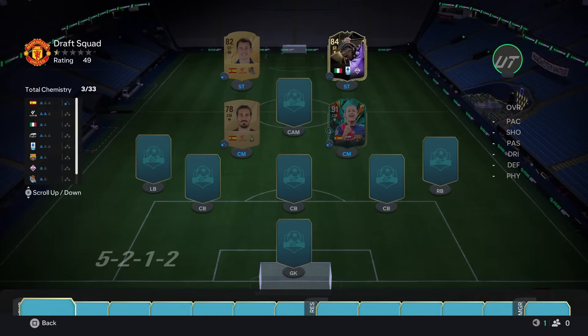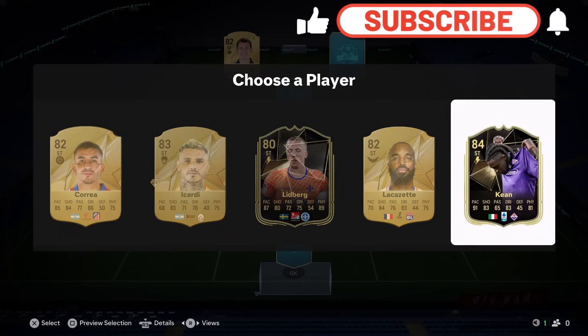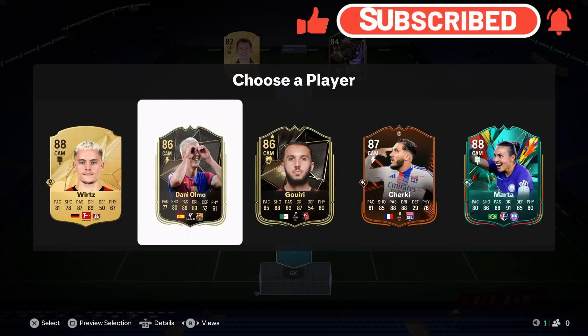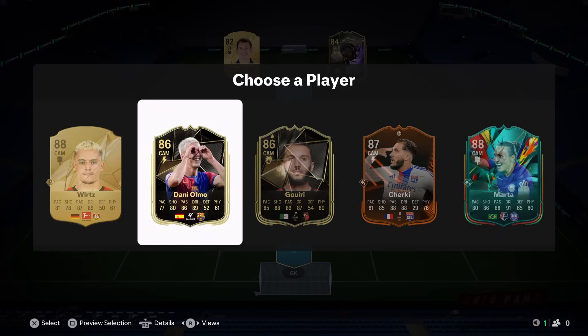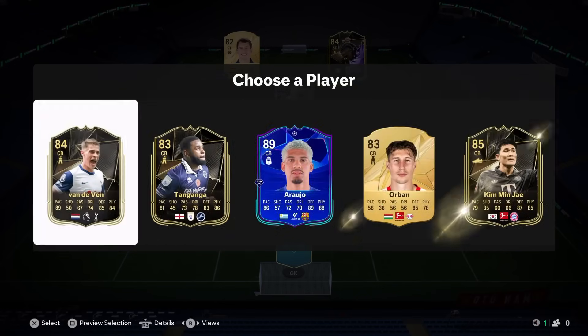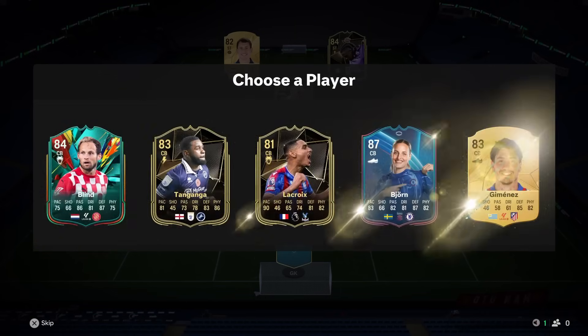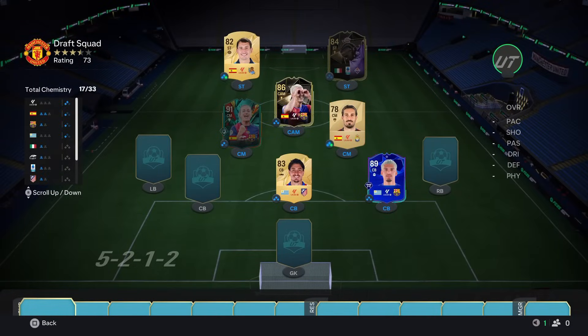Our second striker is not much better. Moise Kean is having a great season though. We'll take Moise Kean because if we took the other option there's a high chance he won't end up making our bench when it's all said and done. I do think Dani Olmo is the best player to take here for chemistry, so we'll take him. Also guys, FC Pro Live cards are out, however they're only great once they start getting the upgrades and they're not upgraded just yet, so it won't really affect draft much.